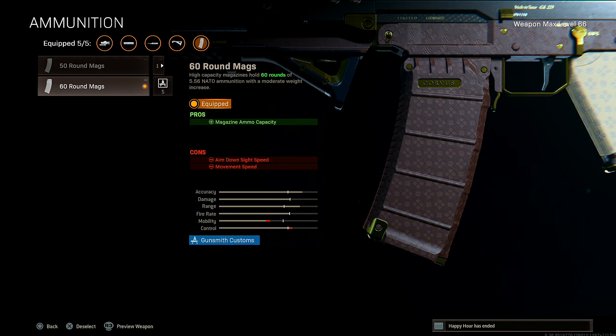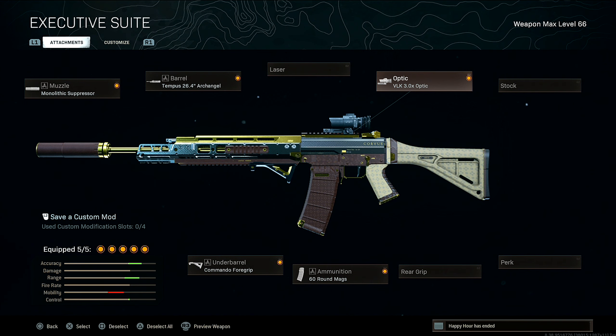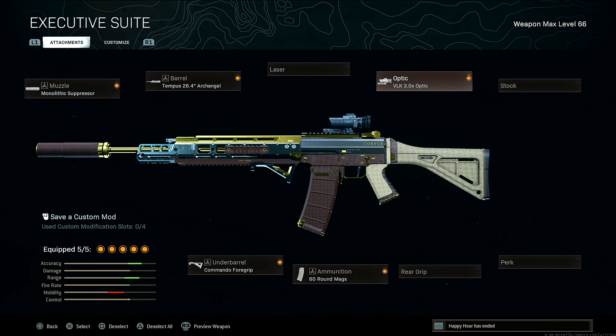Lastly for the optic, I'm rocking the Volk 3.0. This is just the go-to for Warzone. A lot of people who run Modern Warfare weapons rock the Volk optic because it makes a lot of guns into an absolute laser. The Grau is already a laser without this optic, and with it, it does not move whatsoever. I highly suggest you rock the Volk optic.